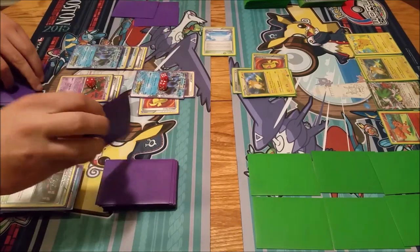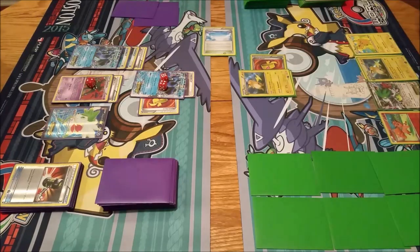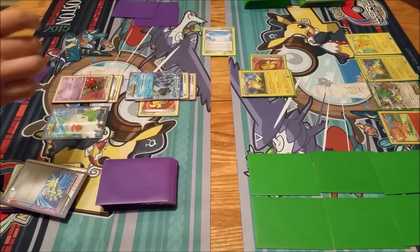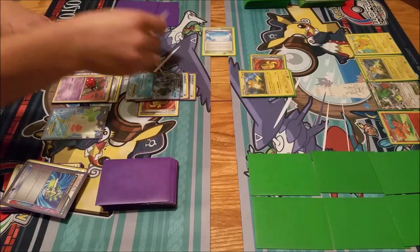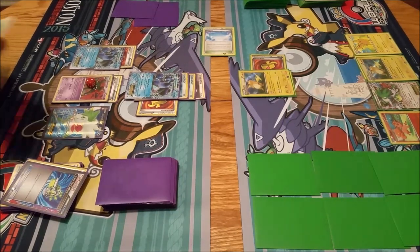Draw my card. I am going to use Enhanced Hammer - so long, second double colorless energy. I'm going to Scoop Up Cyclone to get rid of that damage. Throw off this Seismitoad that already has two water energy on it. Play Seismitoad back down. Play Muscle Band back onto Seismitoad. DCE onto this Seismitoad.